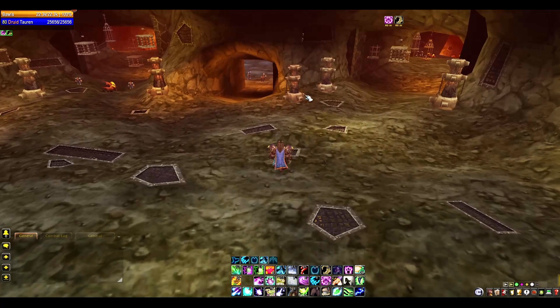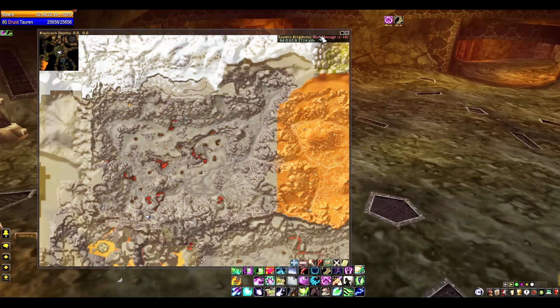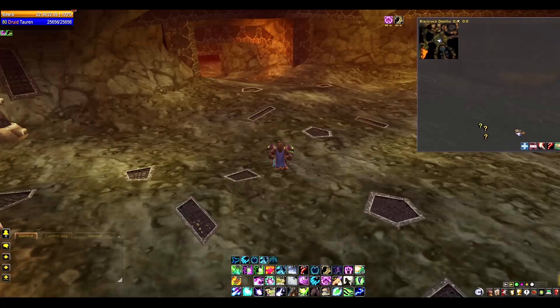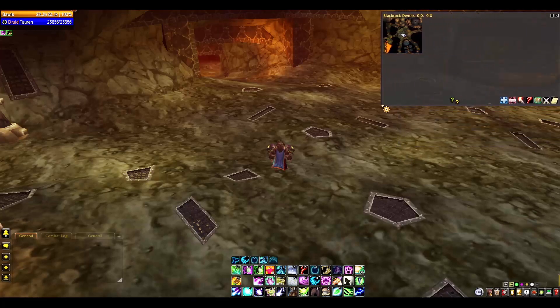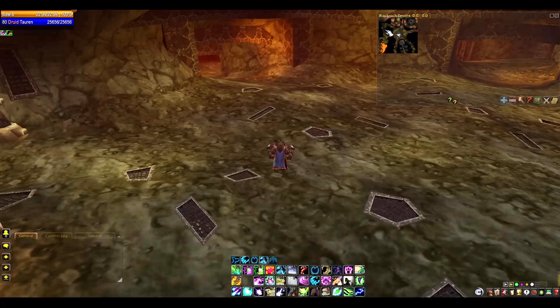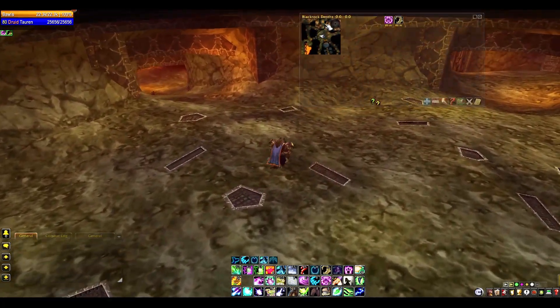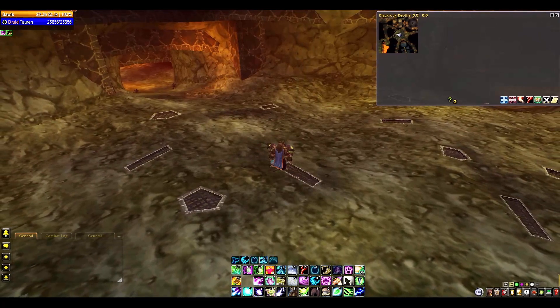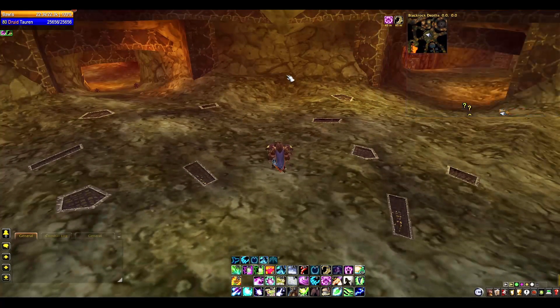It took me a little while to figure that out because before, my buffs were hidden half the time under the map. Carbonite is see-through — it has opacity — so it wasn't the end of the world, but now with Move Anything it's even nicer. Little things that add up.